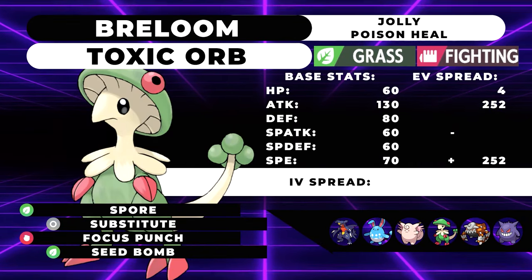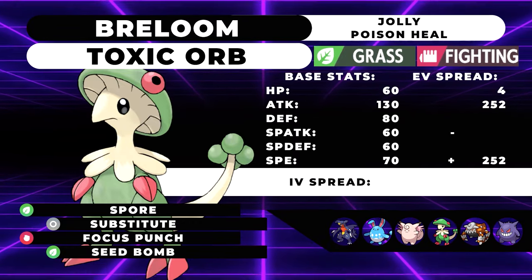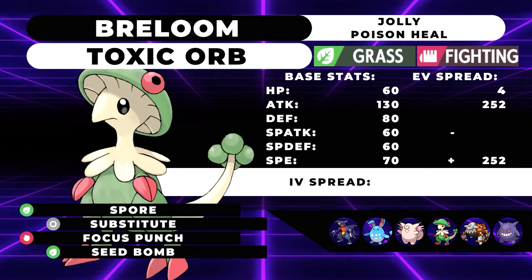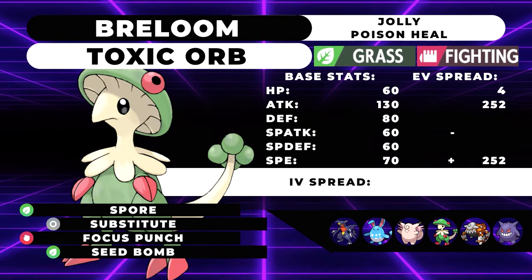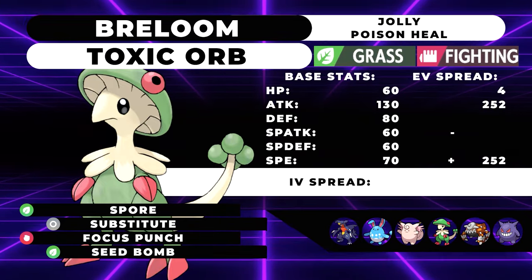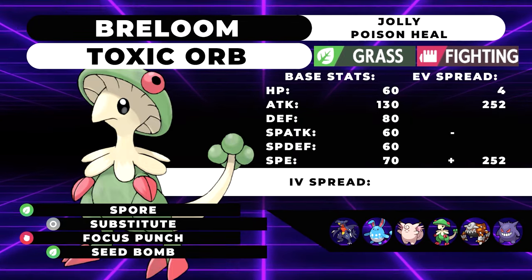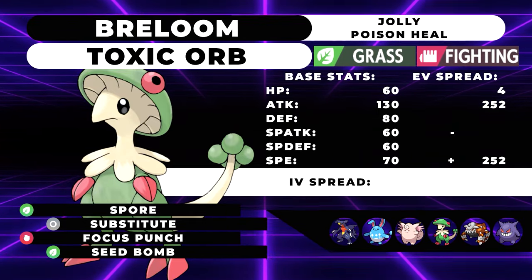The next Pokemon is a personal favorite of mine — a Toxicorb Poison Heal Breloom. Our moveset is Spore, Substitute, Focus Punch, and Seed Bomb. We're running 4 HP, 252 Attack, and 252 Speed with a Jolly Nature. Typically what you will do is lead off with this Pokemon, go for a Spore to put the opponent to sleep, and use that free turn to set up a Substitute. Your Toxicorb will let you heal one-eighth of your health each turn, meaning that after 2 turns of Poison Heal, you'll end up with the exact health you used on your Substitute. Behind that Substitute, you're free to click whatever move you want, but you'll especially want to click Focus Punch since it's 150 base power, and coming off of a high attack set like Breloom's, you're guaranteed to one-shot quite a few Pokemon.